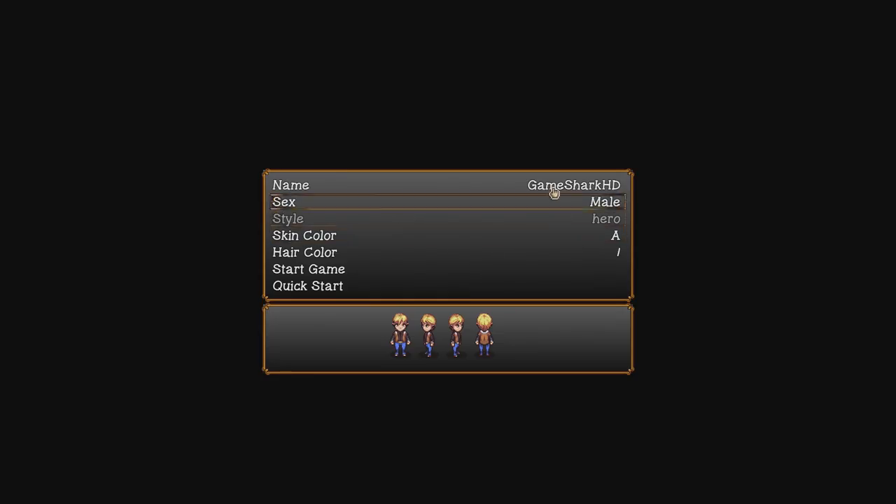So we're going to go ahead and start a new game. As you can see you can customise your character. We're going to quick start this and skip everything, because if you guys want to see a playthrough we'll do it all properly. For now we're just going to get straight into the gameplay and have a look at how it plays.